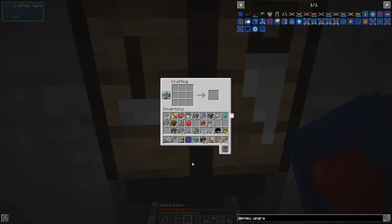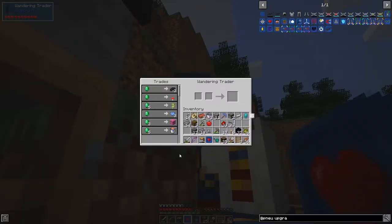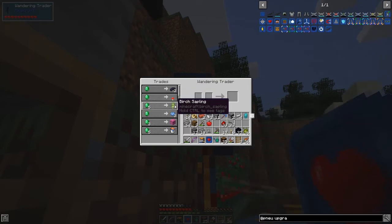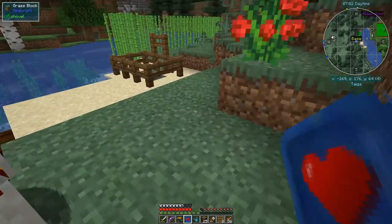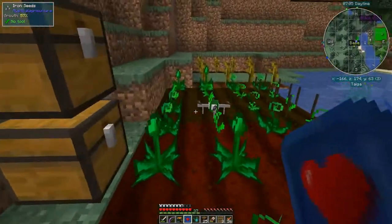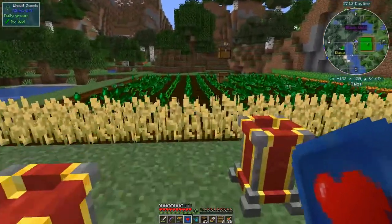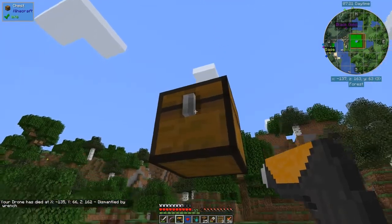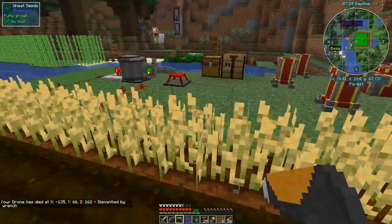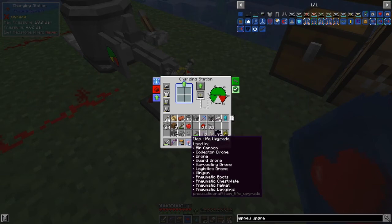You only need one life item upgrade obviously. I need to put down some planks — maybe on the other side. There's a traveling trader here offering black dye, red mushrooms, birch saplings, light blue brain coral blocks, and a bucket of tropical fish. Don't need any of those since we've been fishing.